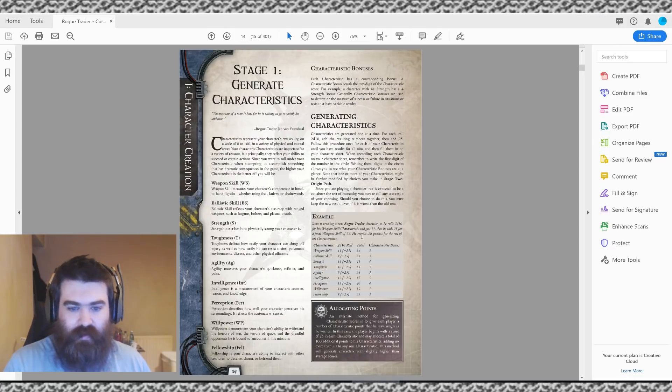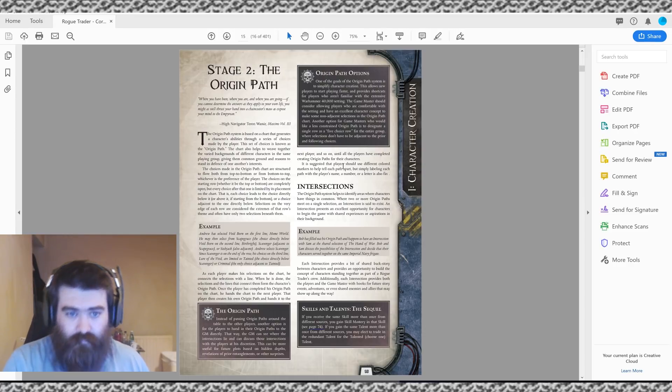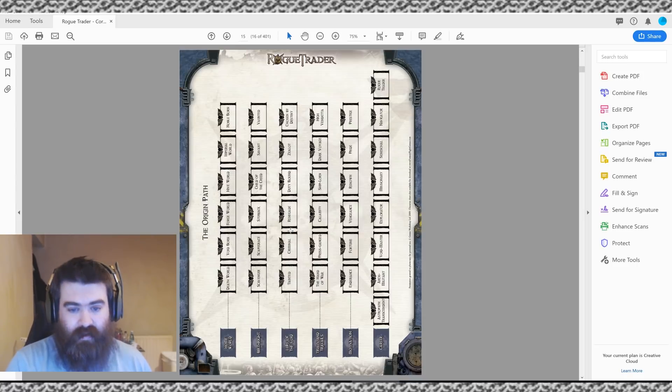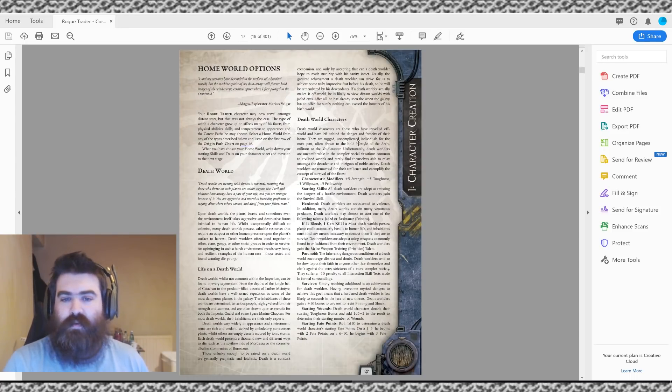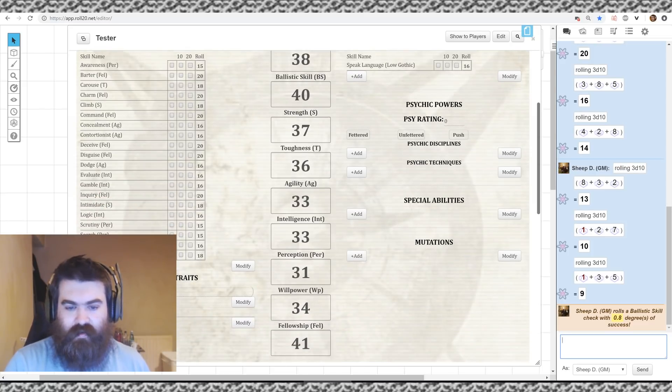Next we're going to the Origin Path — a really interesting way to create a character. It can mitigate bad rolls or increase your character's power. For example, the Death World background gives plus 5 Strength, plus 5 Toughness, minus 5 Willpower, and minus 5 Fellowship. If I picked that for my Rogue Trader, my Toughness and Strength would go up, but my Fellowship and Intelligence would go down. It's a trade-off.